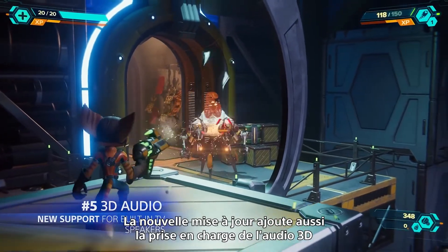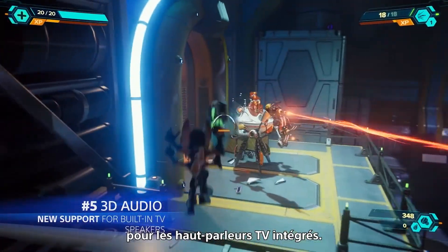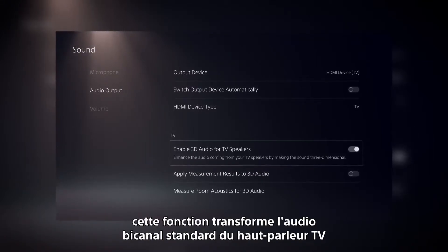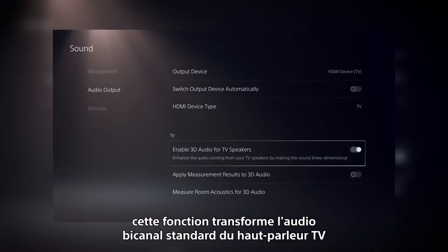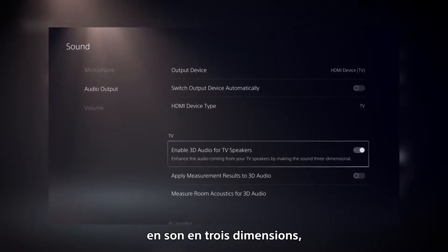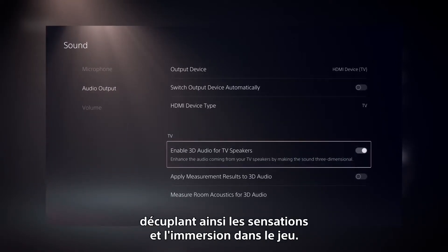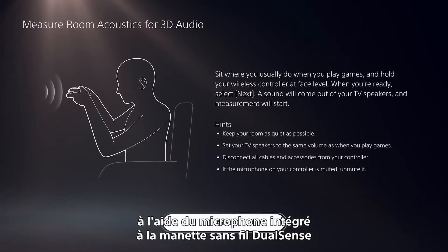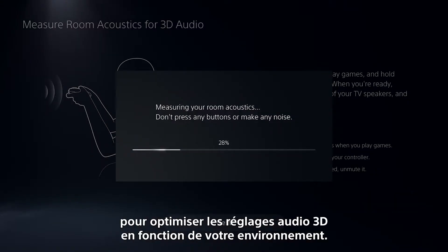The new update also adds 3D audio support for built-in TV speakers. Once enabled in the Sound menu, this feature transforms standard two-channel TV speaker audio into three-dimensional sound, heightening the sense of gameplay immersion. You can measure the acoustics of your room using the microphone on the DualSense wireless controller to apply the 3D audio setting optimized for your room.